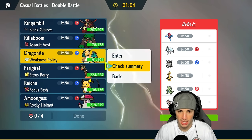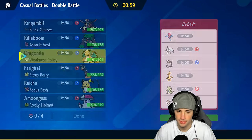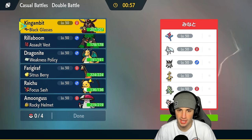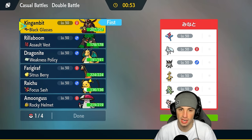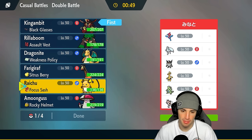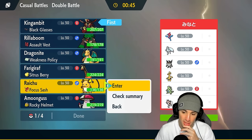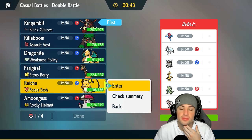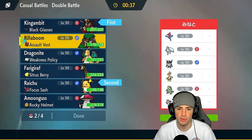There's a problem here — it's going to be TTar and Lycanroc. I can't go into the Raichu-Dragonite combo here as much as I want to. I feel like King Gambit has to be our lead since it can do a lot of damage against a lot of different Pokemon. On top of that, I could lead Raichu just for Helping Hand support or a Fake Out on turn one — that could be pretty good. So I'm going to go Raichu and King Gambit.